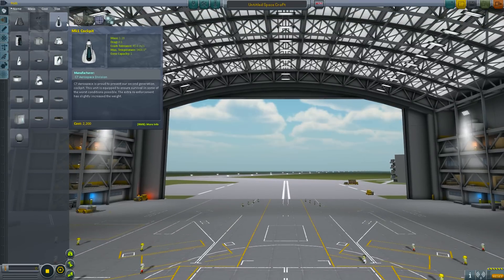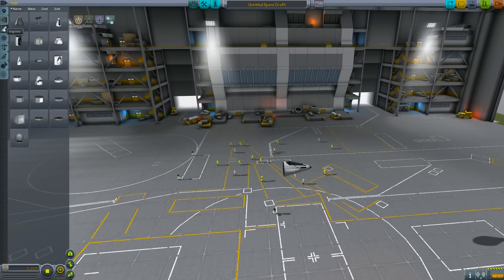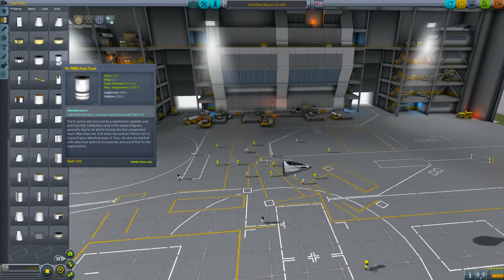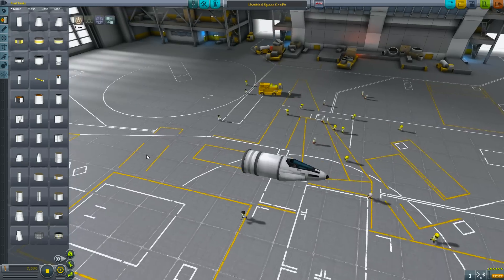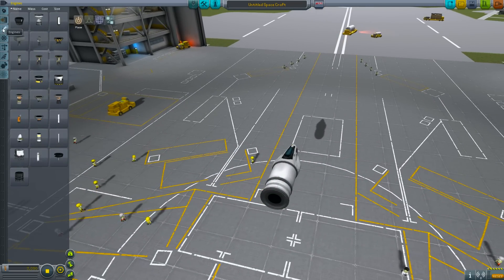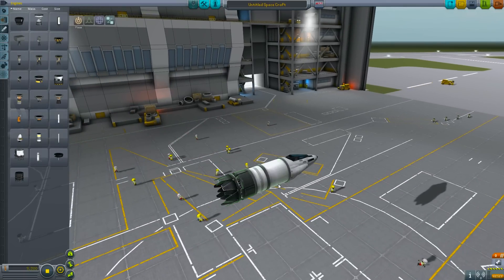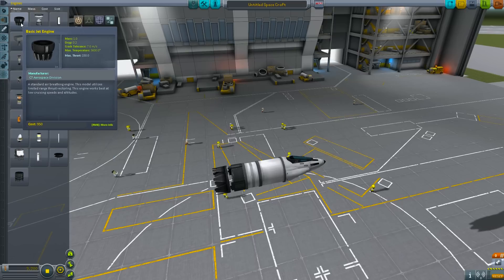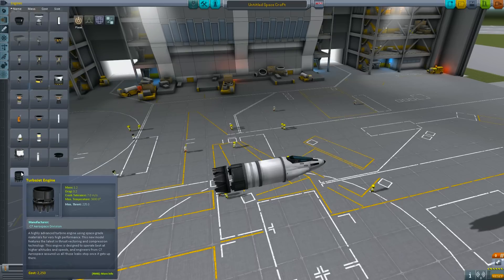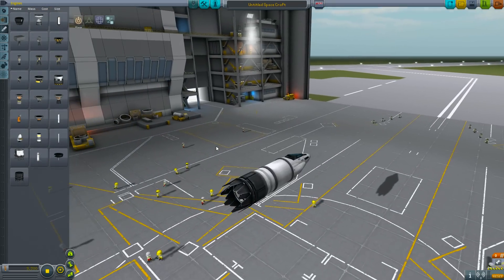I am going to show you how to build one here. We are going to go into the space plane hangar and this is going to be designed as a plane, so we are going to use an MK1 cockpit. I am going to show you how to design and build a basic design that is going to pretty much get you into orbit — you might even be able to use it to get to the moon. So this is going to be the heart of it: you are going to need a MK1 cockpit, a T400 fuel tank, and a turbo jet engine. Make sure you use the turbo jet and not the basic jet engine. The basic jet engine does not build speed very well and burns out way too quickly, whereas the turbo jet engine is much more efficient at higher altitudes and much faster.